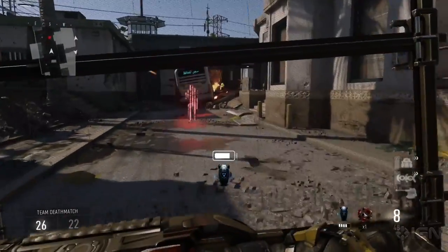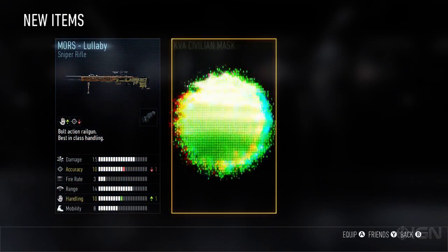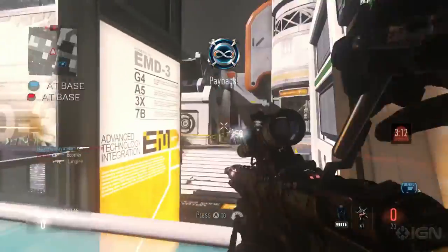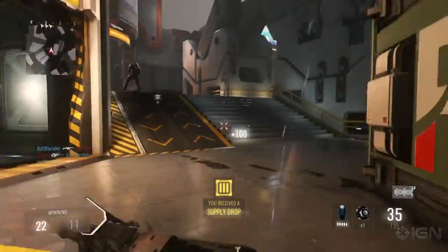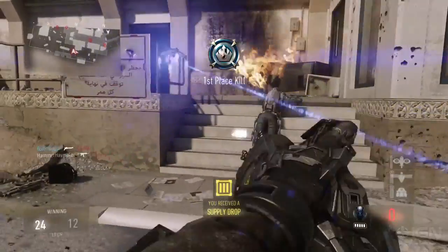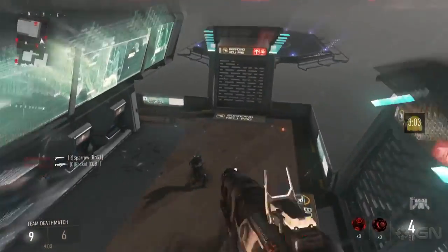So as you can see, Supply Drops is a big new addition to Call of Duty multiplayer, and it rewards all players, new and veteran, with exciting weapons, unique character gear, and even gameplay items outside of the XP rank progression system. Supply Drops give players more ways to customize to their playstyle. The best thing about Supply Drops is the more you play, the more you receive.